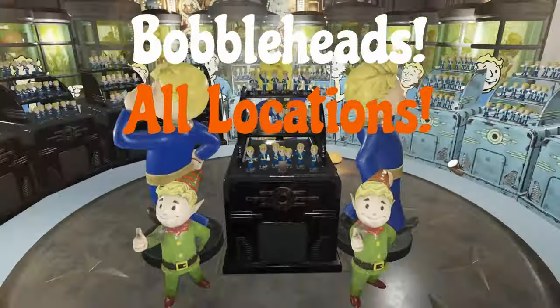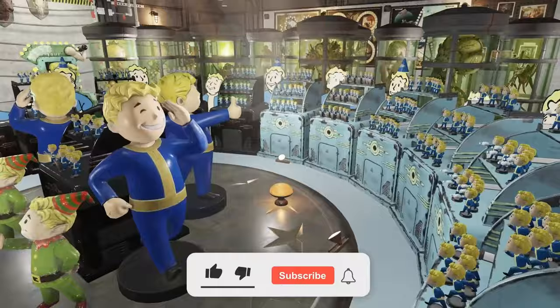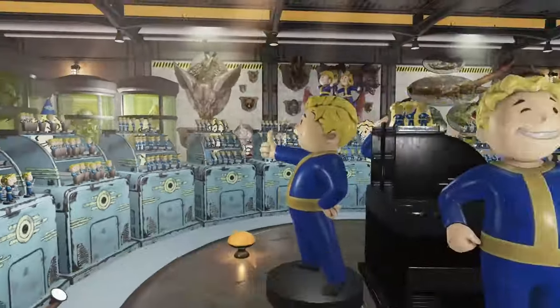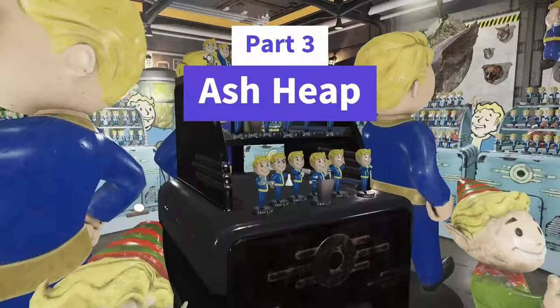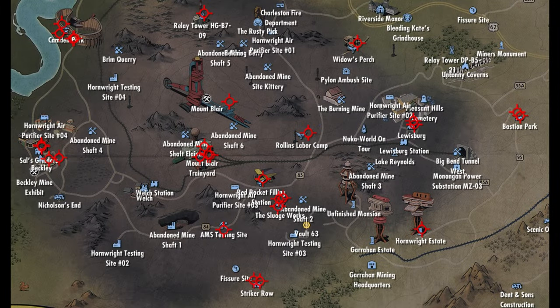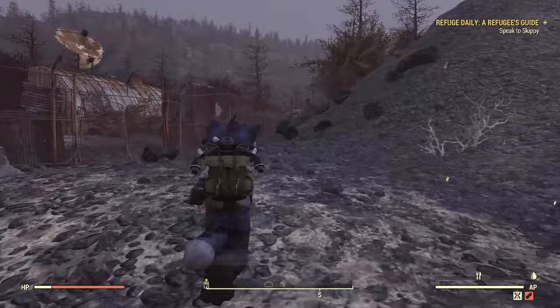Hello everyone, Morp here with the next part of our guide on showing every bobblehead location in the Wasteland. Please do make sure to click like and subscribe if you like this content — it is free. Let's go to part three, the Ash Heap. We are going to be using the Mapalachia map here — there's a link down in the description. These are every open world bobblehead, actually showing them there.